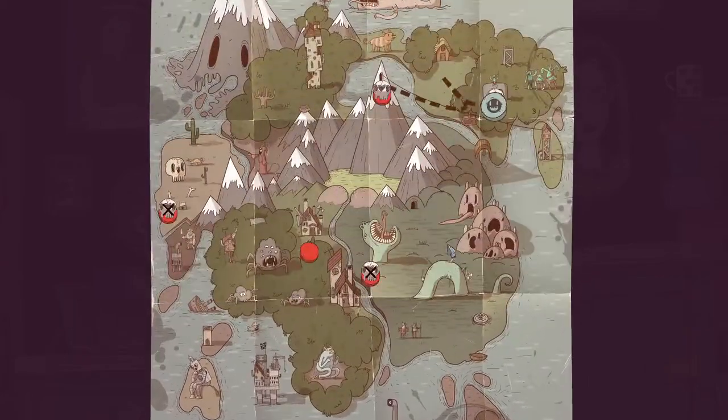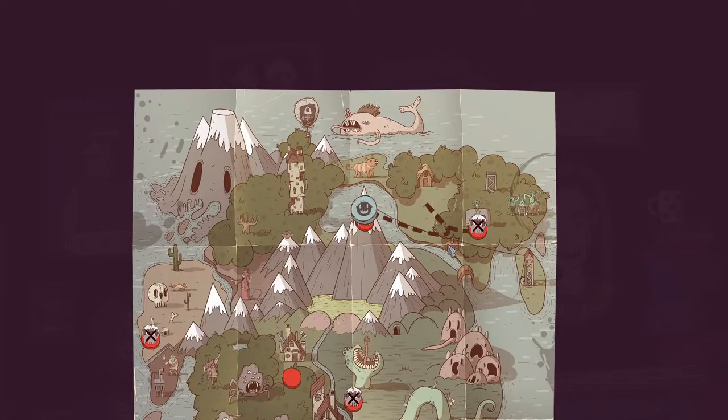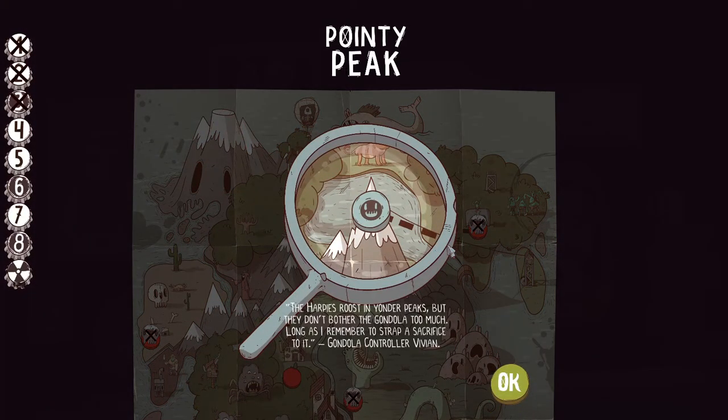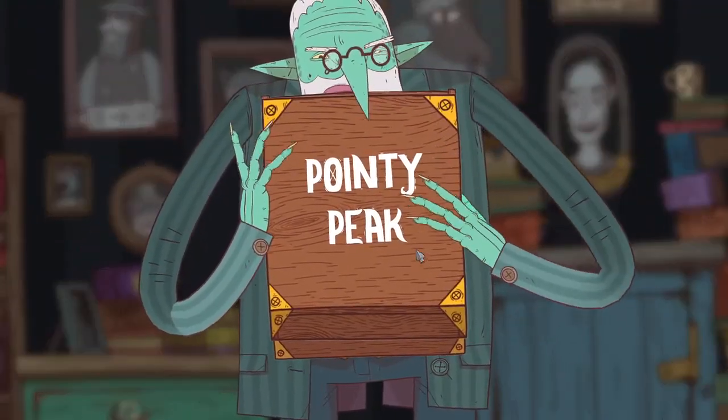Let's see if we can heal with Pointy Peak here. The harpies roost in yonder peaks but they don't bother the gondola too much, as long as you remember to toss a sacrifice to them. I see. Let's see how we do against the harpies — they seem pretty scary.